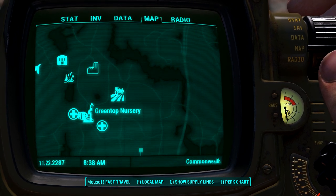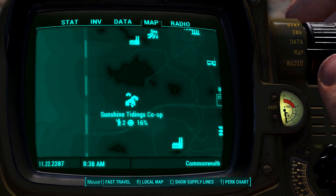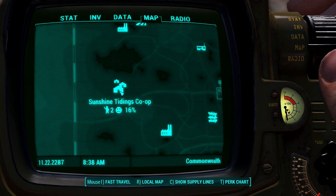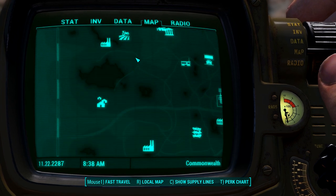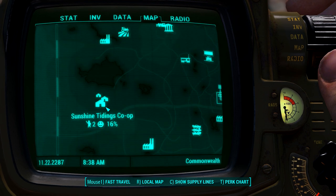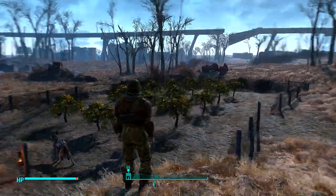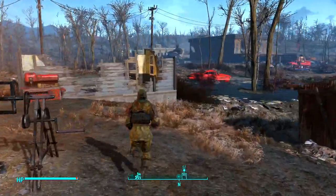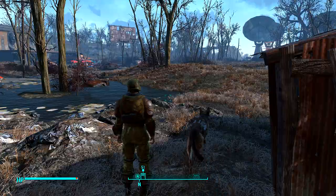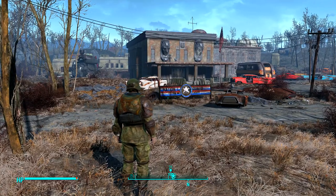This one here is the Green Top Nursery — told us to go down here and clear the ghouls. Right across the street was another one that sent us to Sunshine Tidings Co-op, which is not far from everything else. This place is really cool looking. I might build my house here instead of Sanctuary — it's got buildings in a circular form around a centrally located garage. But right now, this is the National Guard training facility.